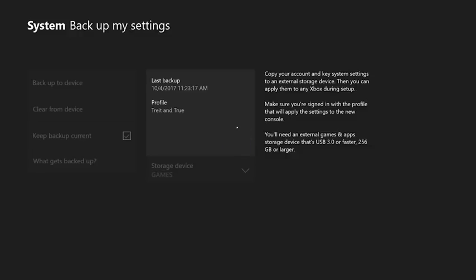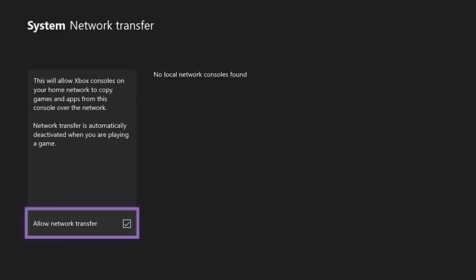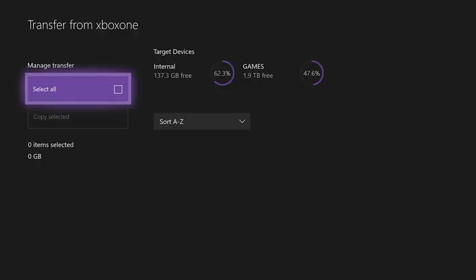When you're ready to transition to a new Xbox One, including Xbox One X, you'll be able to plug in the hard drive during setup and apply your console settings automatically. If you don't have an external hard drive, no problem. You'll also be able to transfer your games and apps over your home network from one Xbox One to another, either individually or in bulk.